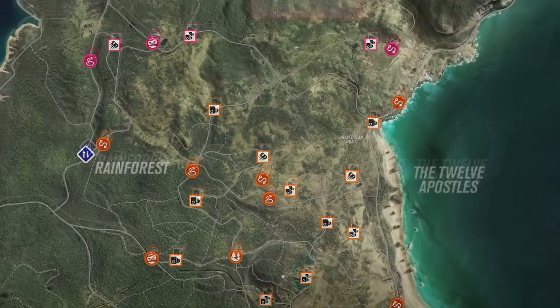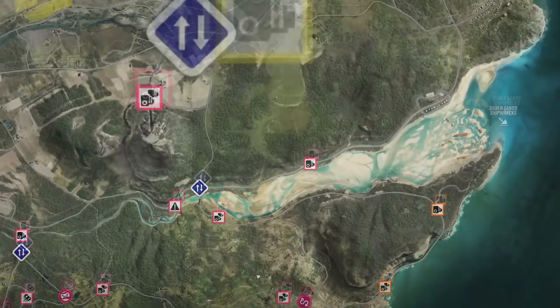To the right of the picture we get what I think is called the Apostles — looks like it's the ocean area. The Great Ocean Road is there as well, which looks like your general coastal area — pretty big and beautiful. Then we move on to something from the trailer I cannot wait to explore: Silver Sands Shipwrecks. You can actually drive on the sandy bits through the water, and all the shipwrecks are right there — it reminds me of the game Fuel, which had lots of wrecked ships.